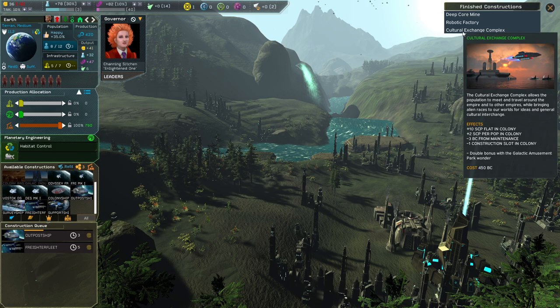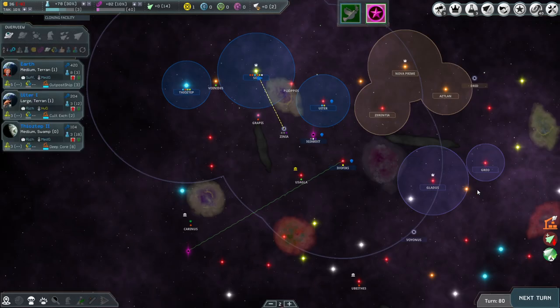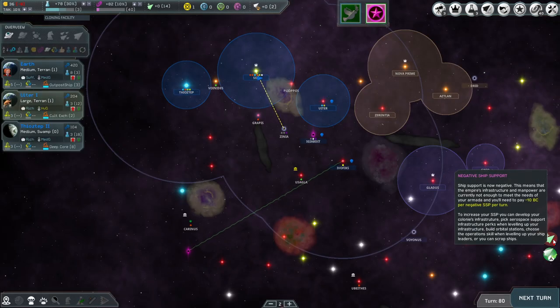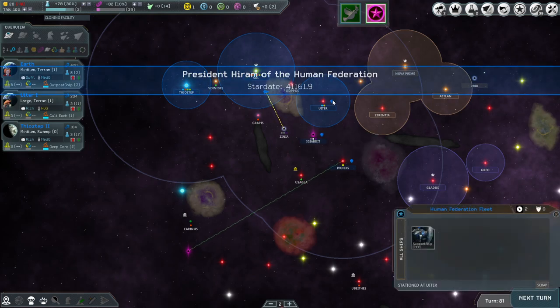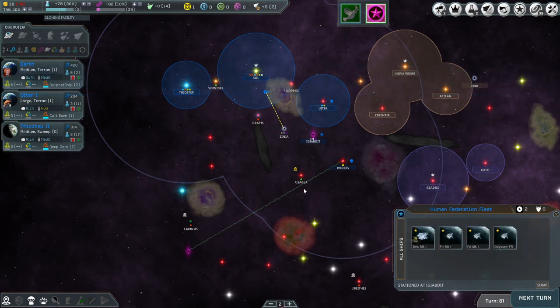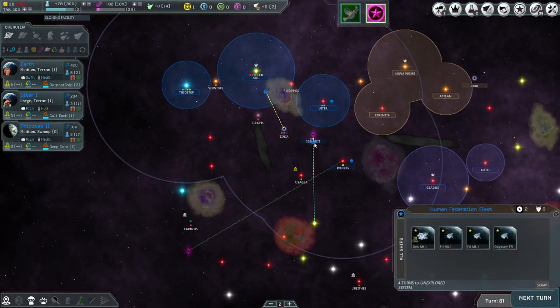Five turns to get the freighter fleet if I put that, leaving me three slots. I already have it — yeah, somebody recommended that a couple of episodes back, and it's a good one. Deep core mine is done. Negative ship support — nope, we got another outpost. Doing the same thing on Zinnia. The support ship is just sitting here — actually we should send them down here, spread them out one by one.